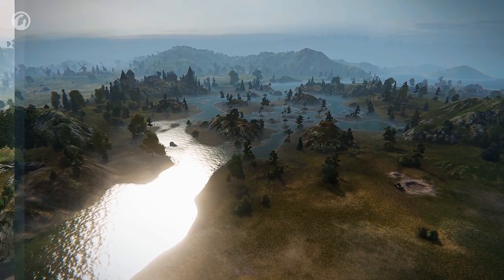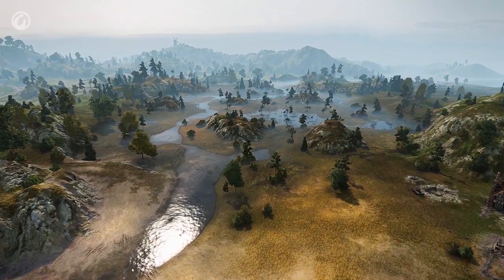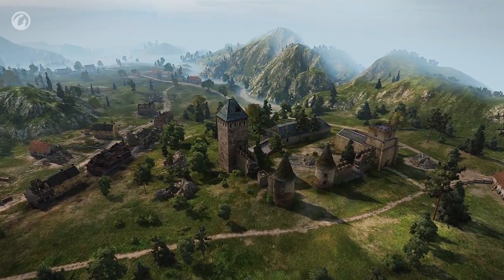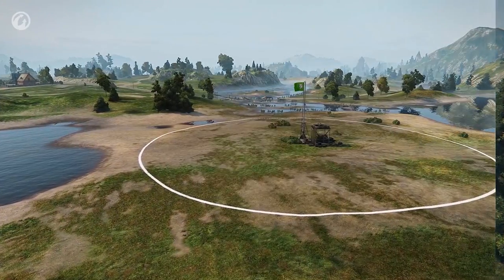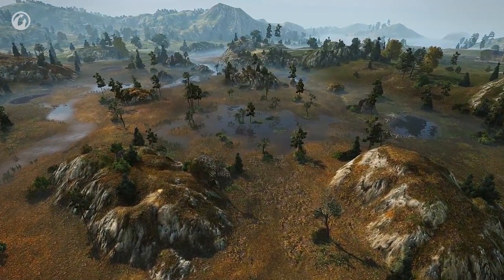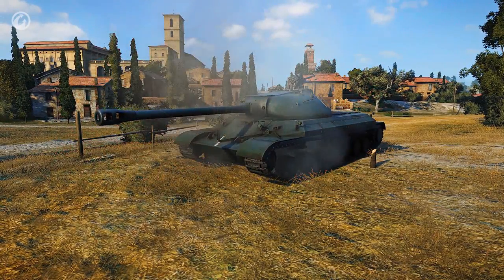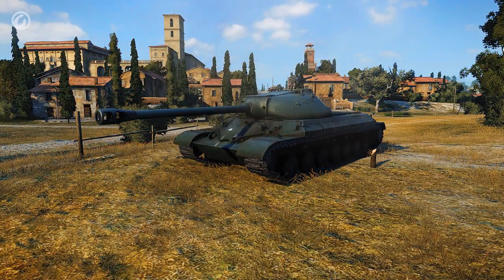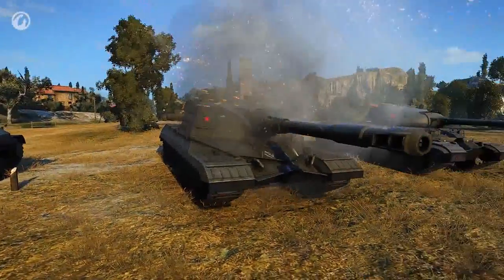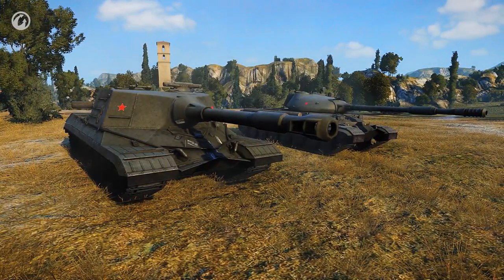Based on feedback from players and statistical data, we significantly reworked the Swamp Map. We added routes through the hills, relocated the castle — which is now a playable area — and moved the teams' spawn points. The center of the map has been reworked with the addition of new hills and spots for cover. Vulnerabilities in the front armor modeling of some heavy tanks were fixed, mostly in the Soviet IS series. Almost 20 models were reviewed, and the chance of mistaken penetration was reduced significantly.